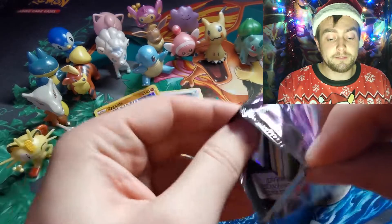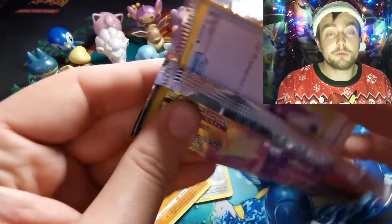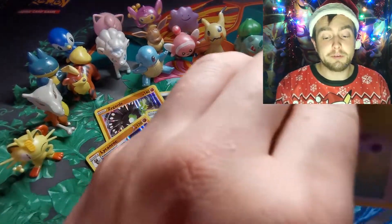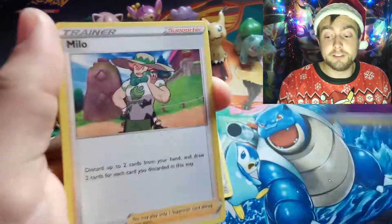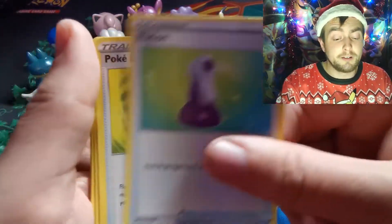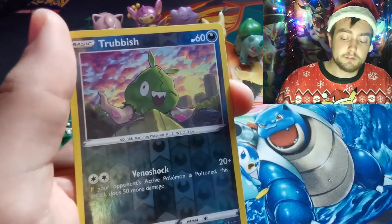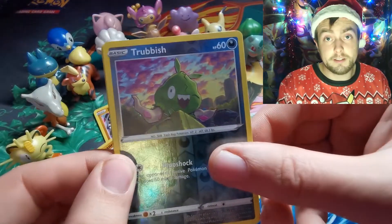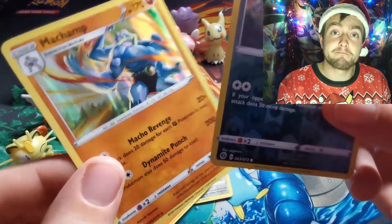Onto the final pack. Maybe my feelings betrayed me - I felt drawn to these boxes, I was adamant on keeping them sealed but something told me there would be something in here I needed. It definitely wasn't the Altaria reverse, although I do need it. Charizard - but still haven't pulled one after all these Champion's Path packs. Carvanha, Ekans, Weedle - Trubbish is the reverse - and finally for today's opening, another Machamp holographic. No Charizard, which makes me sad. Opened up so many Champion's Path packs and still no Charizard.